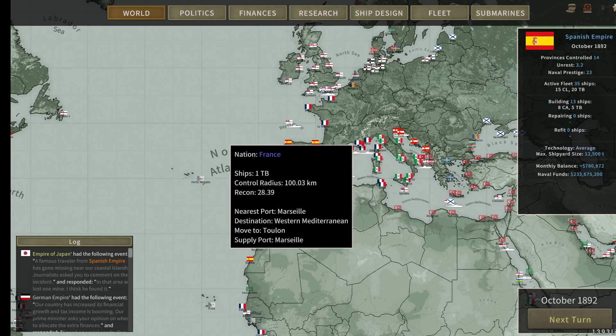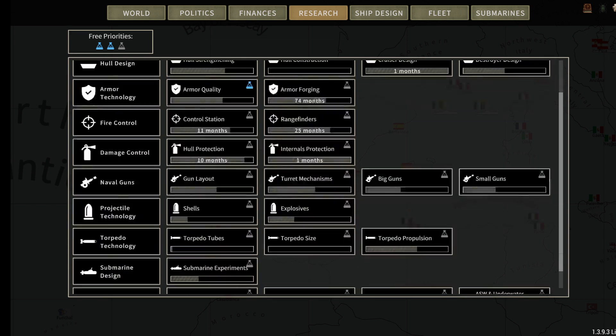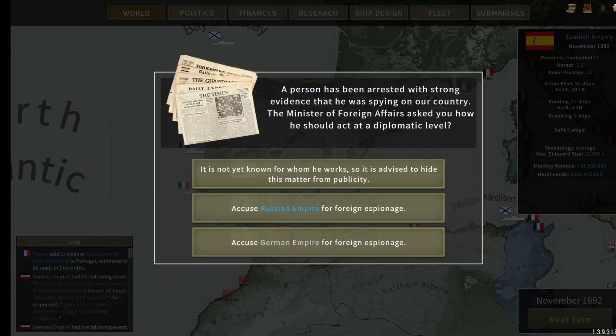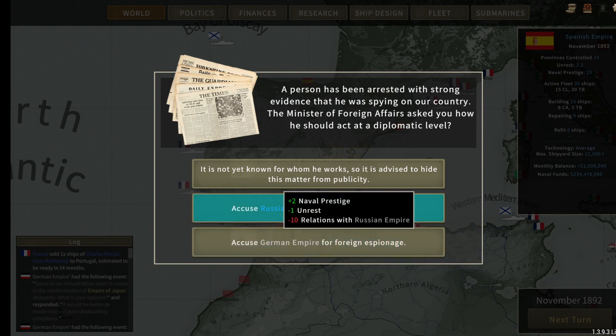We are at 35 ships now. We don't yet have a battleship and I'm not sure we have the shipyard to take that on. We have 33,000 out of 64,000 tons — we could build more ships, but I don't want to overburden the economy. A person has been arrested with strong evidence of spying on our country. We can hurt relations with the Russians and get positive prestige with one unrest, or gain two prestige but two unrest. We'll blame the Russians — we're trying to get the Germans on our side.